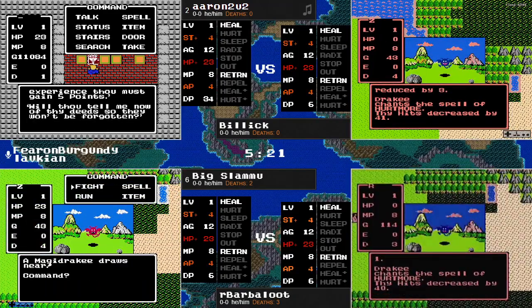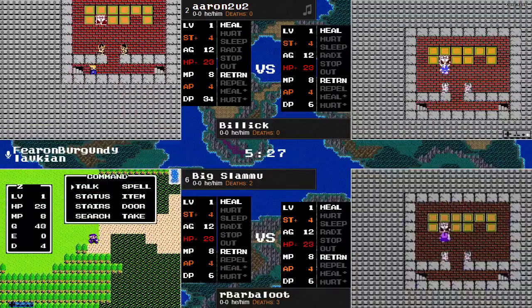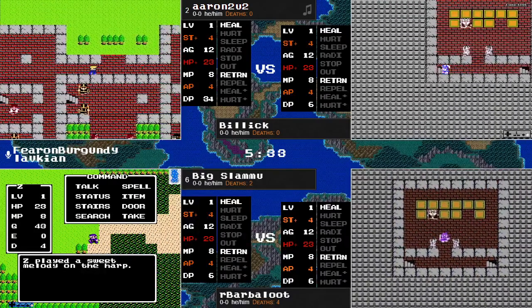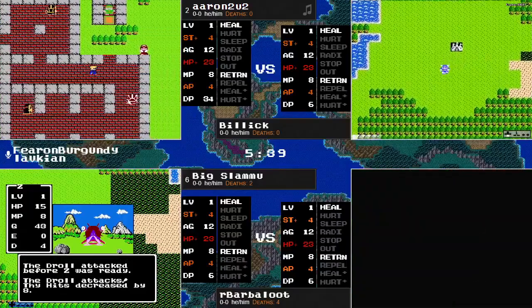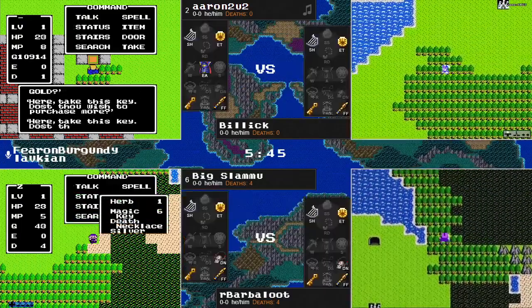Oh no! Both Billick and Barbaloot finding out the hard way that Drakes have the spell of Hurtmore. And the worst part is that Billick actually got a critical hit on the Drakey, but only rolling three damage was not able to take it out, was not able to get any experience for himself, and that is just brutal.